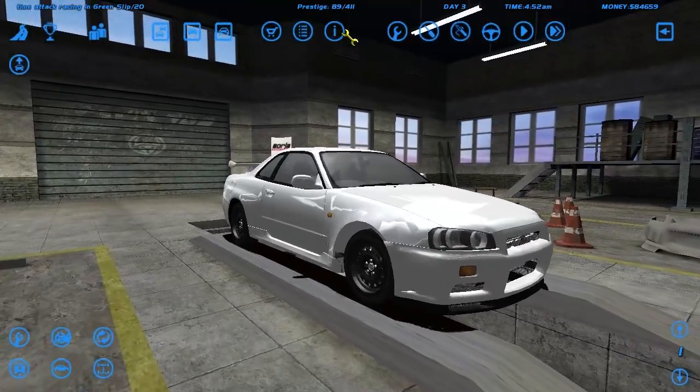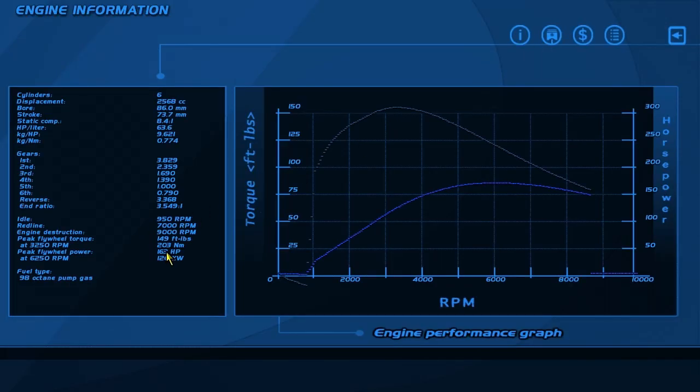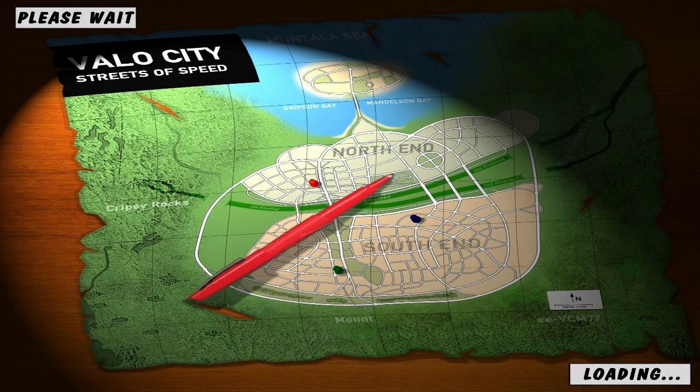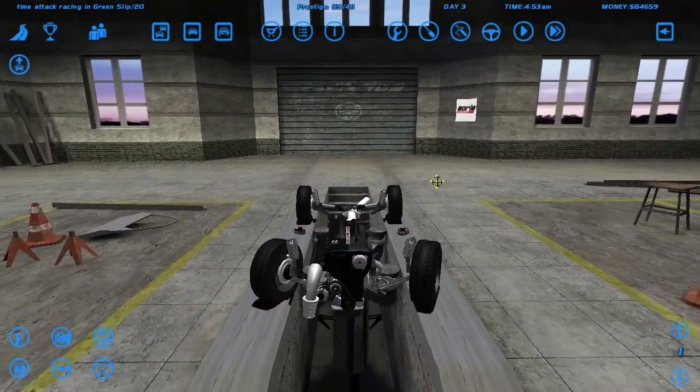We've got a completely stock R34 GTR. It weighs almost 1600 kilograms, it's got 163 horsepower and 203 Newton meters of torque out of a NA RB26. Obviously we're going to be building up this engine first.